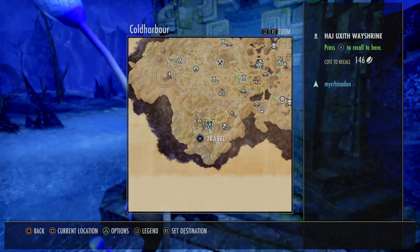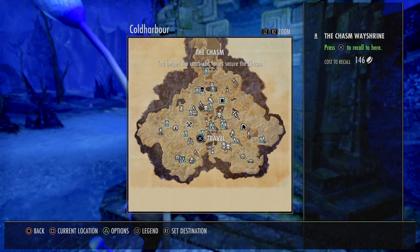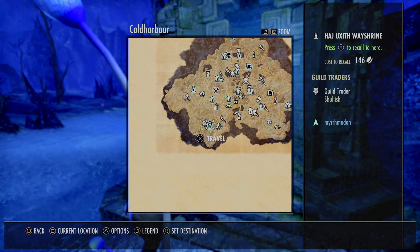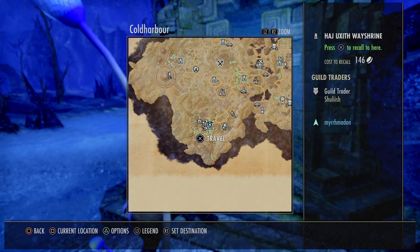Let me go ahead and show you which way shrine we're at. We're down in the southwestern corner of Cold Harbor. Just zooming out a little bit to show you where exactly we're at — we're down here at this way shrine. I'm not going to try pronouncing that name; that's one of those Argonian names. This is where we're going to start from.